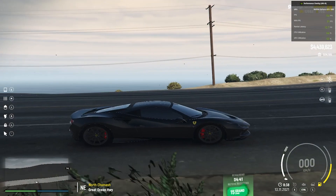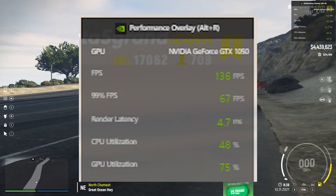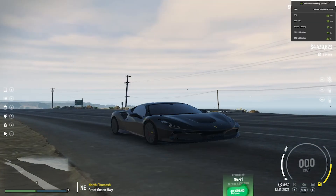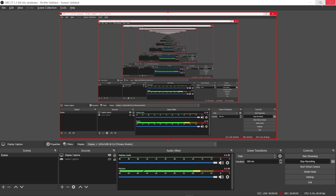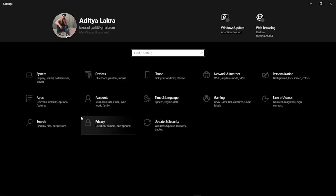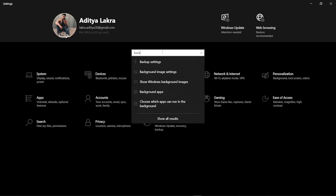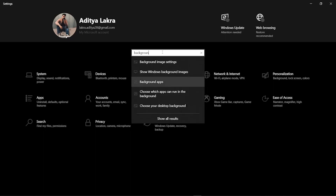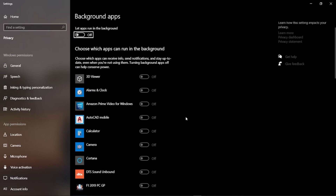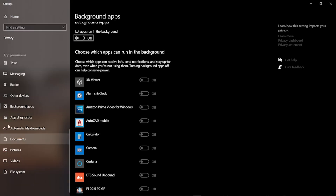I'll be telling you one to two more steps that can help you gain more FPS. I'll close the game and go to the settings now. One of the best settings: go to your Windows Settings, then search for Background Apps — for me this is off, and it makes a really big difference. Just turn all of those off.